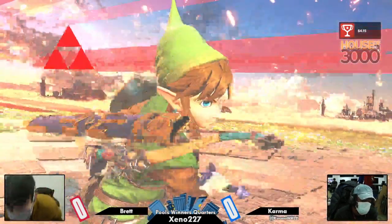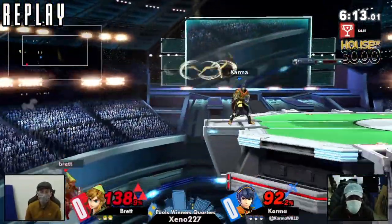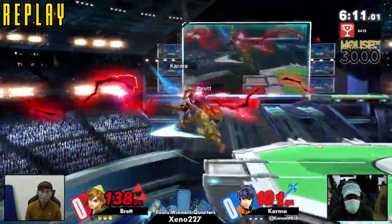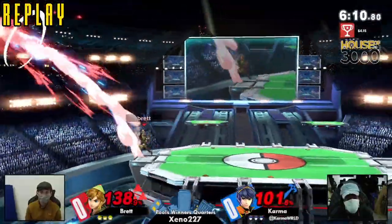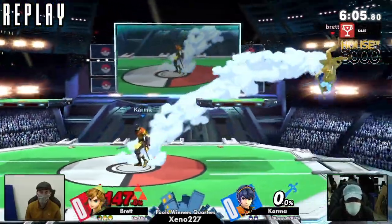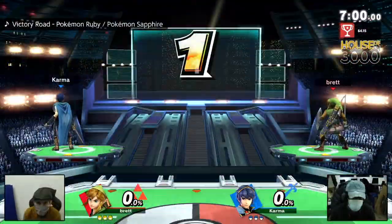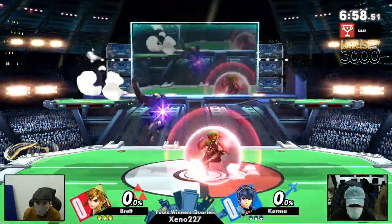That's kind of like the Brett special. In this game, he clearly had much more control of the center of the stage than Karma did. The ledge interactions were a little iffy, but Brett was just getting so many more of them and taking it further — that boomerang into up-smash that killed, for example. Overall he had a much scarier presence at center stage and got those ledge traps more consistently. We'll see if Karma can get his foothold in the center, because Marth at the ledge — yeah.